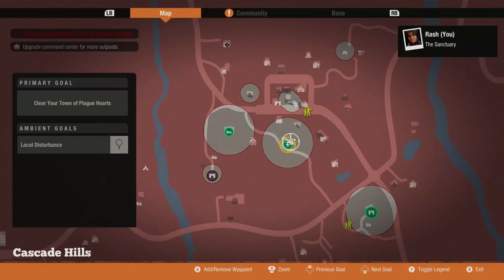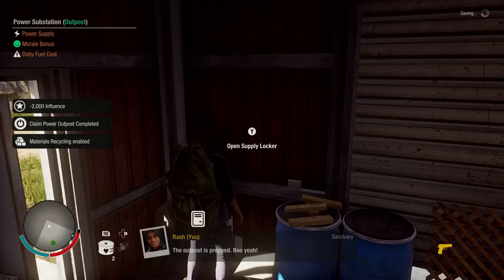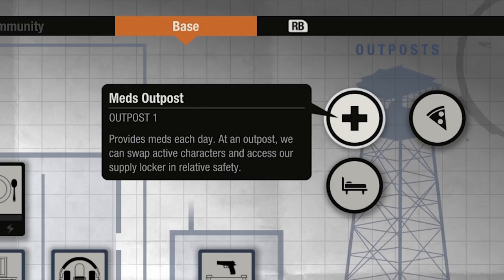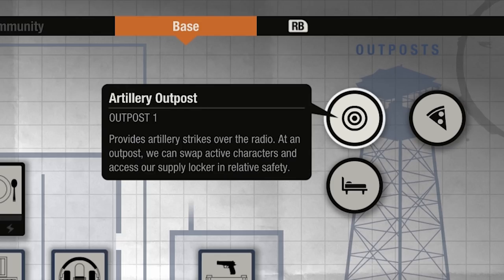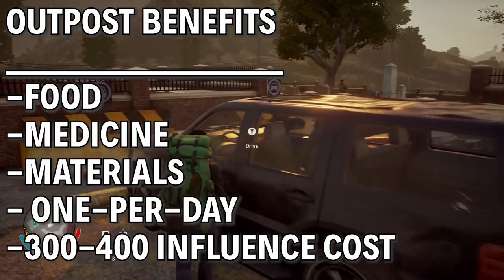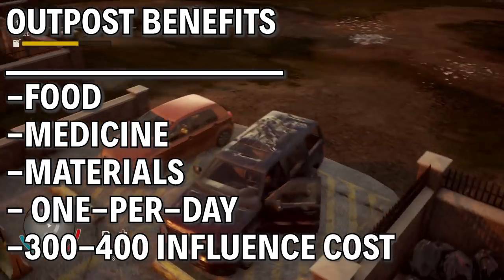These things are pretty handy, being permanent safe zones, places where you can stash supplies — not rucksacks though — and accrue resources depending on the type of outpost it is. Regular outposts offer things like food, medicine and materials, usually one per day, and they cost about 300 to 400 influence a pop.